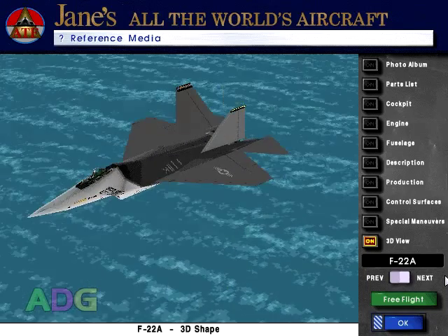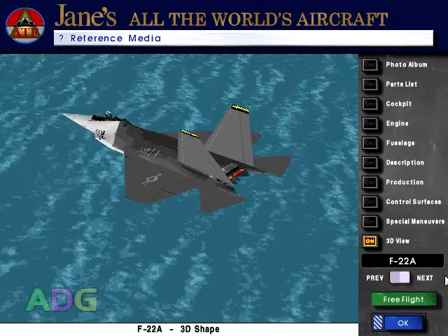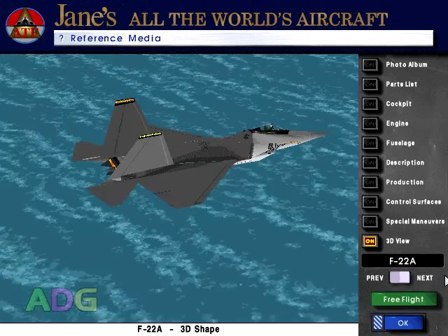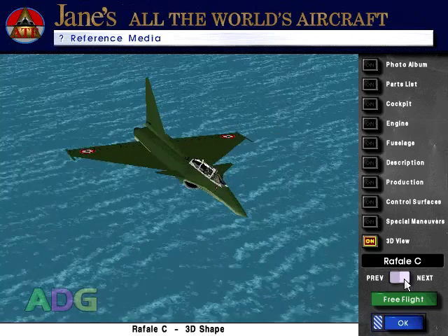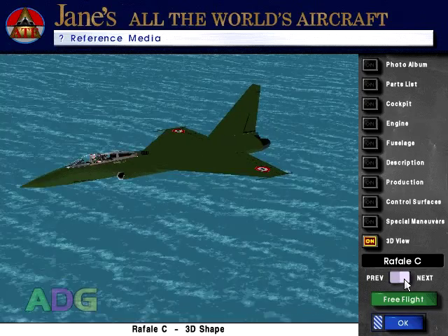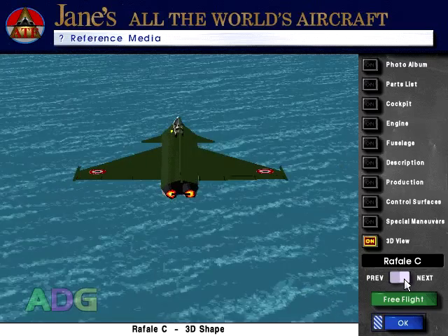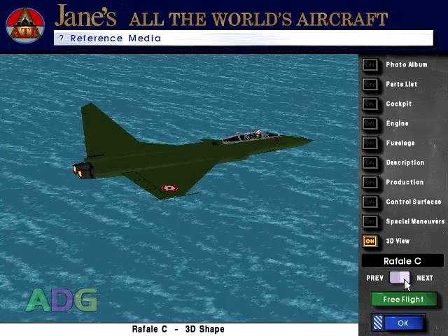Out of the five fighters, only two were actual aircraft entering production when this game was produced: the Lockheed Martin F-22A Raptor and the Dassault Rafale C. The F-22A is considered one of the most powerful fighter jets ever produced, and this comes across very well in-game, though it's also been one of the most expensive ever produced. The Rafale C is highly advanced from a software standpoint, minimizing the number of tasks pilots need to perform and providing a special automated defensive system to help keep pilots from getting shot out of the sky. But because of how generalized this game is, neither of these aspects of the Rafale really come across to the player.